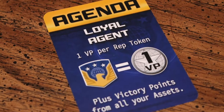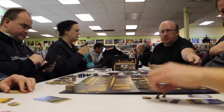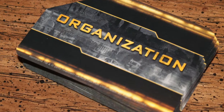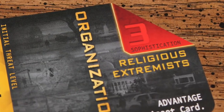The number of agenda cards passed out is based on the number of players, and it's possible to play with nobody as the terrorist. Threats are built on the board using a plot card and an organization card with incomplete information — you only see some of it. You see the impact, meaning how many tokens each side gains depending on the outcome. There's also a sophistication level — a visible red number that tells you how sophisticated the plot is, which is very important as we will see.